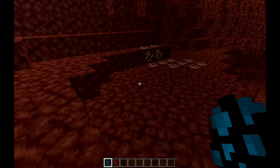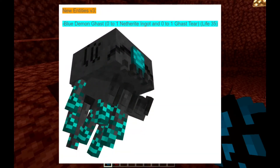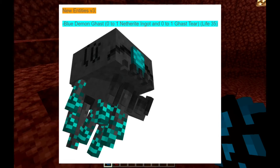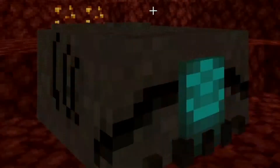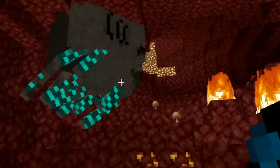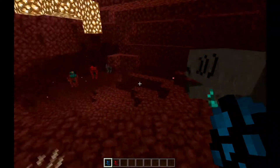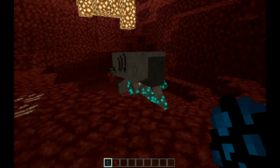First up is the Demonic Ghast Blue. It gives zero to one Netherite ingots and zero to one ghast tears, and its health is 35. It looks really cool — the textures are super impressive.